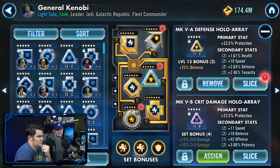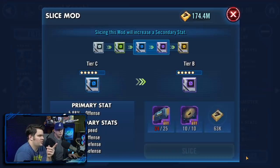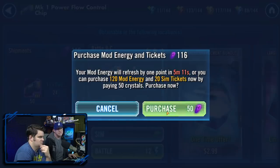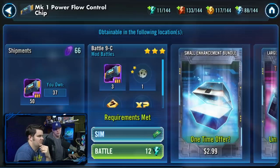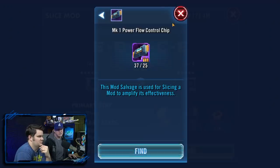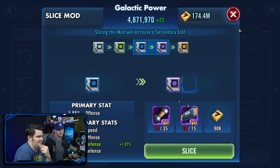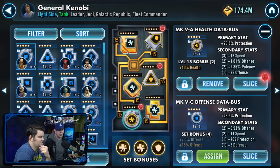Now we've got an 11-speed secondary on a blue mod — look at that. Blues can become purples when sliced, so that's why we process greens first. Hoping to hit a big proc here — no luck this time. Not enough slicing materials to keep going on greens right now.